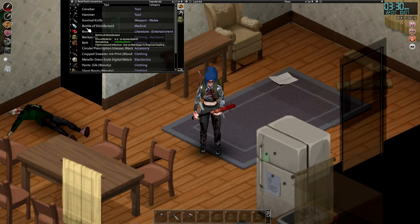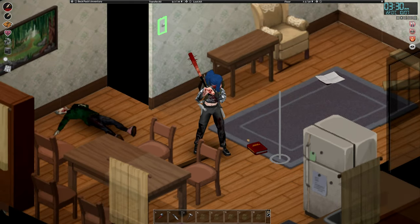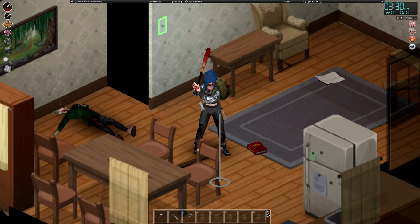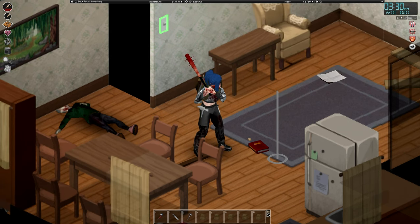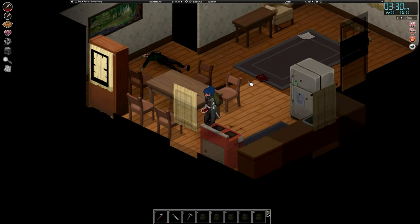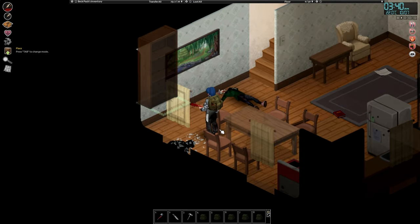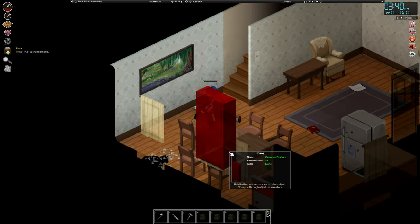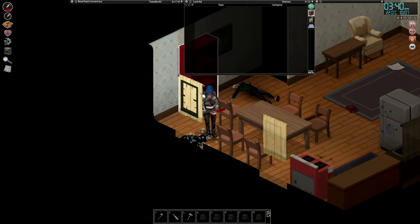Now, let me drop this book because that book is actually not in our backpack — I almost cheated, but thankfully I stopped myself from having fun. All right, so now let's go kill some zombies. I feel like killing something right now, and I'm gonna kill something.